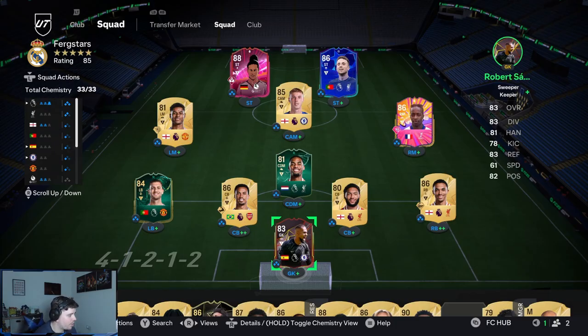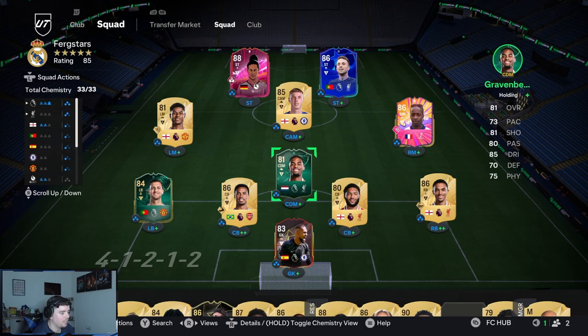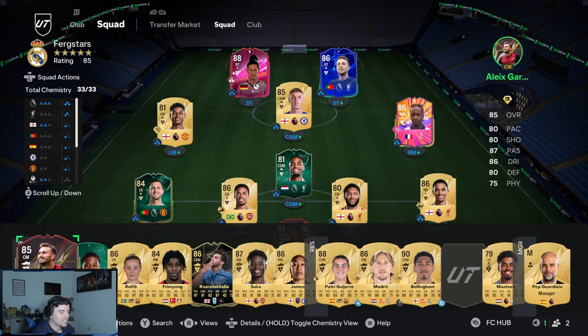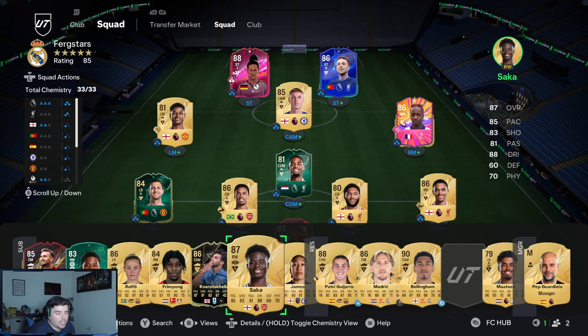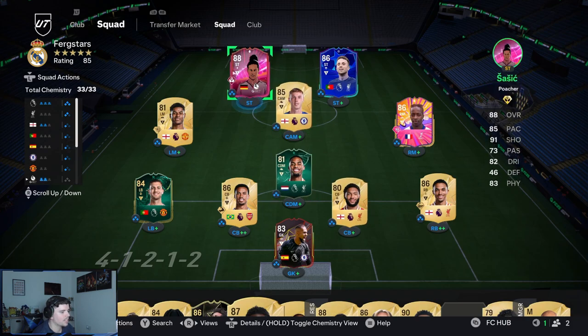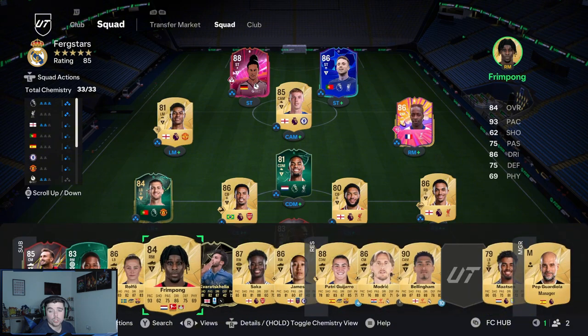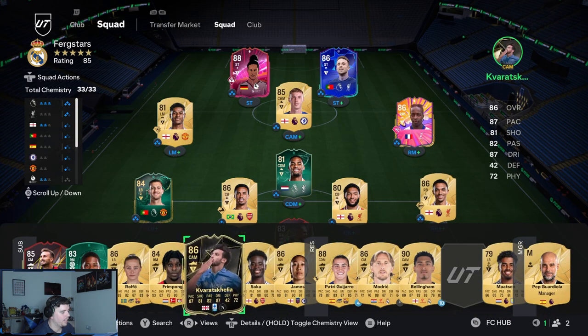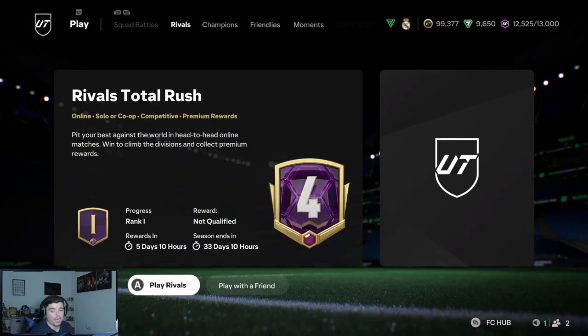This is the team we managed to make from our last pack opening — it's drastically improved. Joe Gomez is in there now instead of Lacroix, Gabrielle is in there too, Trent at right back, Govu has taken the place of Saka. Cole Palmer keeps his place, Diego Jota up front with Sasic and Marcus Rashford on the left. Obviously we've got too many right-sided players who can't all fit in, but it makes for good substitutes — we've got a very good bench now.